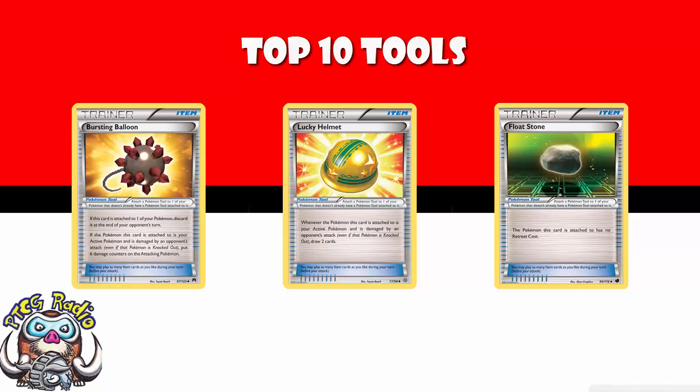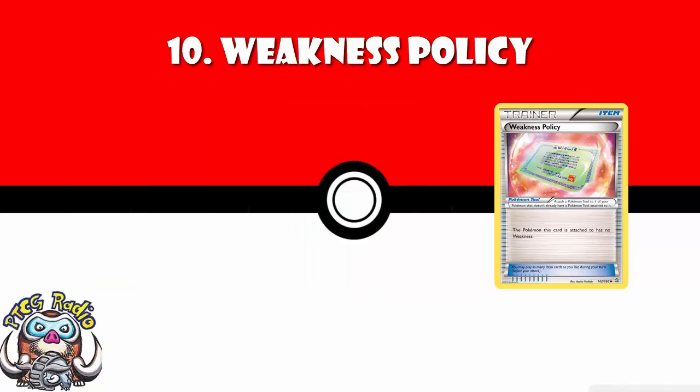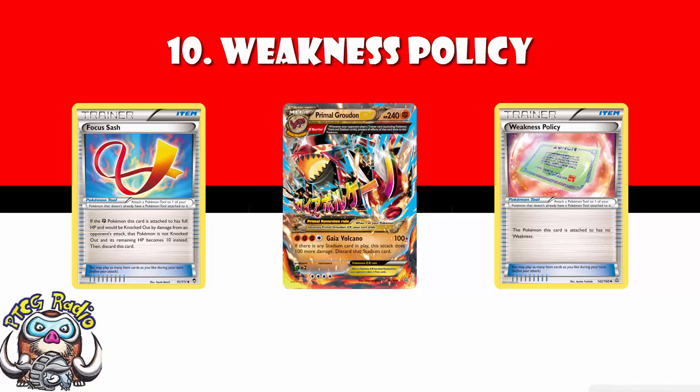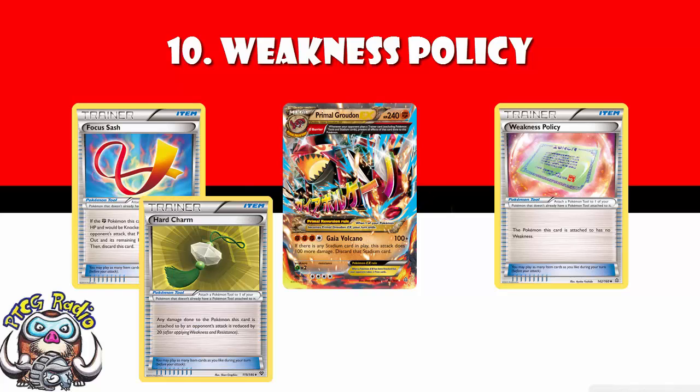Straight in at number 10: Weakness Policy. This is a tool which takes away the weakness of the Pokemon to whom it is attached. It sounds like a really good card that everybody wants, but it actually saw very little play. It did see play in things like Primal Groudon — very slow, 4 energy to get going, big investment. But people would just play Focus Sash or Hard Charm instead. Most decks just had better options, and that's why it comes in at number 10.